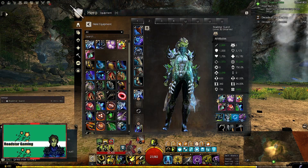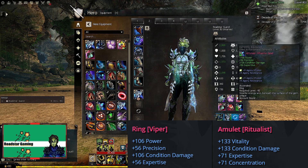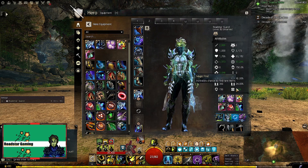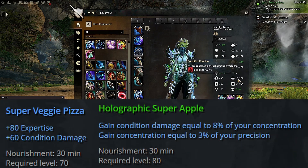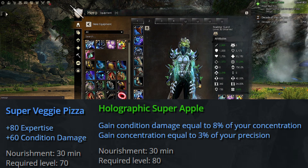As for trinkets, this is where I selected Ritualist stats for the boon duration, but you can replace pieces of armor or even weapons to reach around 20 or 30% boon duration. For food and utility we are going with Superior Holographic Apples, and you can use Soul Pastries if you need more boon duration, or Super Veggie Pizza if you are okay with less.